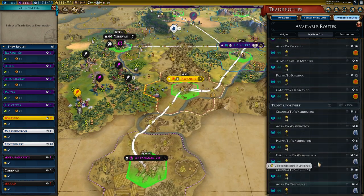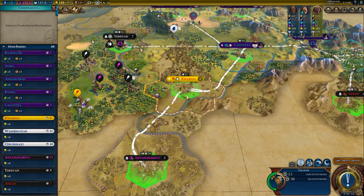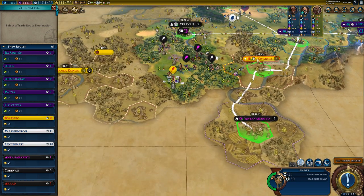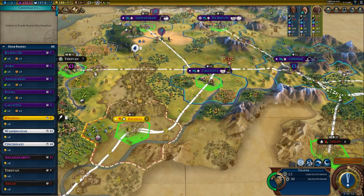Longer trade routes will also get more money, because when a trade route passes through a city or ends in a city, it will establish what's called a trading post. When afterwards a trade route passes through a trading post on its way to its destination, it will get more money.